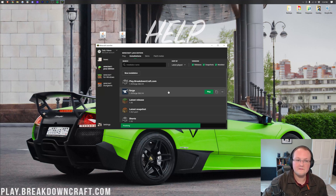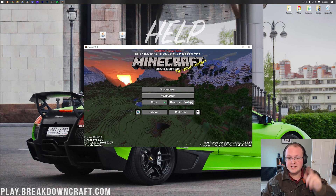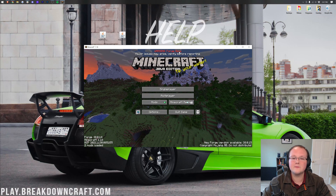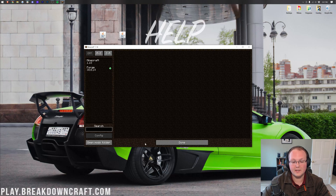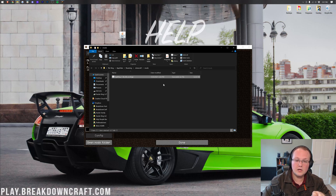Once Minecraft loads with Forge, it's very easy to install Optifine. On the main menu, you can see Forge 38.0.14 in the bottom corner — the version we needed from the Optifine website. Click the Mods button, then click Open Mods Folder in the bottom left. Drag and drop Optifine from your desktop into the mods folder. Any other 1.18 mods in there will work with Optifine seamlessly. Make sure only 1.18 mods are in your folder — older mods like 1.17 will not work with Forge 1.18.